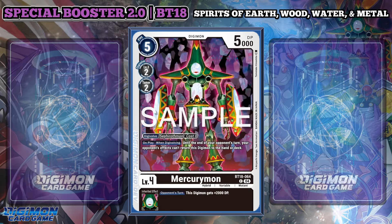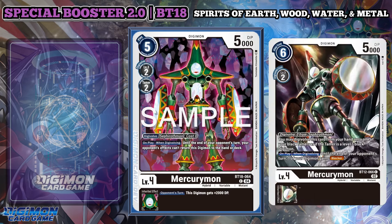Mercurymon is the newest Black hybrid and it maintains its consistency in its original color. On play and when Digivolving, until the end of your opponent's turn, your opponent's effects can't return this Digimon to the hand or deck. Kind of nice. This Digimon can also slide Evo from Sephirothmon for a cost of 0, and has an inheritable that gives a plus 2000 DP on the opponent's turn.